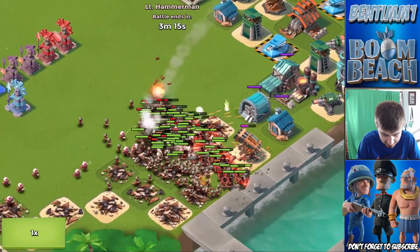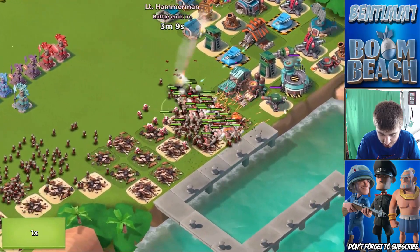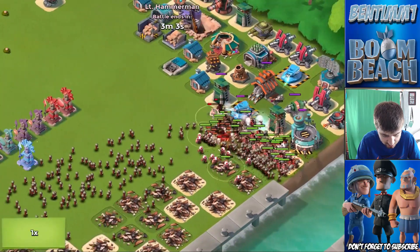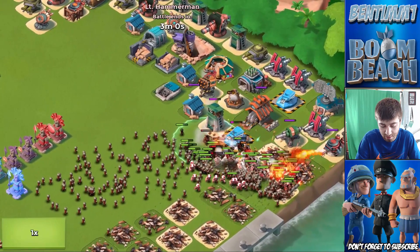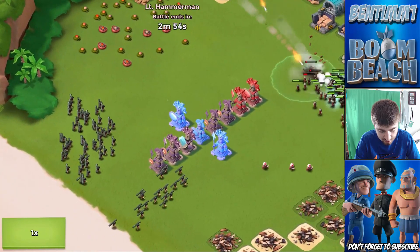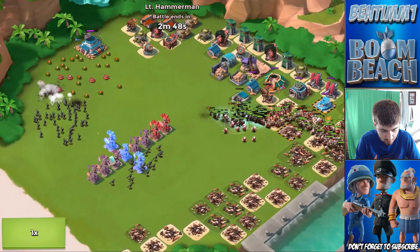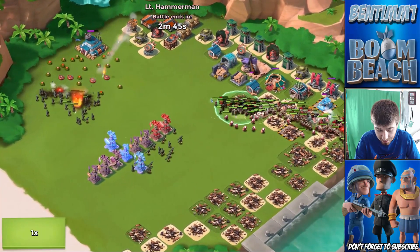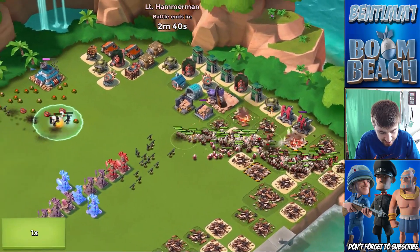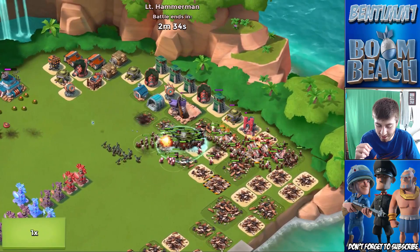The troops are bunched up like crazy. The shock blaster isn't really doing too much — it's one-shotting the riflemen but the heavies are still alive, and that is a downside. There's still three minutes left and he's already got like half my base down. At least none of the troops are going to the left-hand side, so a lot of the zooka damage will be gone. The rockets and shocks are in play now — this is the meat of my base. The rockets are going to melt those zookas.